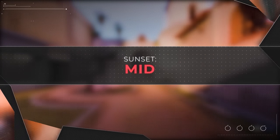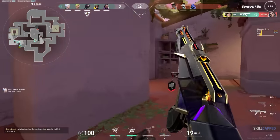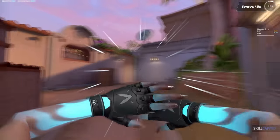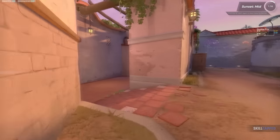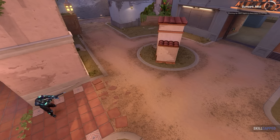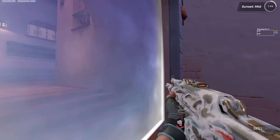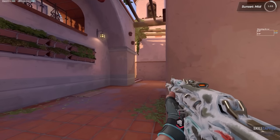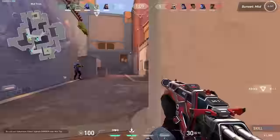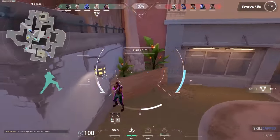Moving over towards mid — this location is incredibly important on Sunset. Both teams are going to want to fight heavily for mid control, and if you lose it, your life becomes infinitely more difficult. Defenders have very fast flanks on both A and B, so ignoring this area as an attacker can pose some real issues. Not to mention the map is already pretty small, so being able to rotate through mid for either team can be an incredibly valuable asset. When it comes to spawn barriers, attackers have first advantage in tiles, while defenders have first advantage in mid. Generally, if your team doesn't have first advantage in an area, you'll want to use some form of utility to take it.